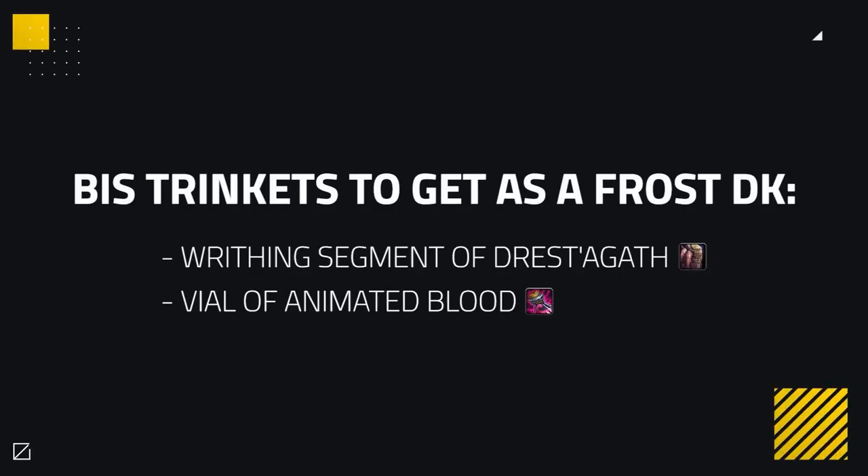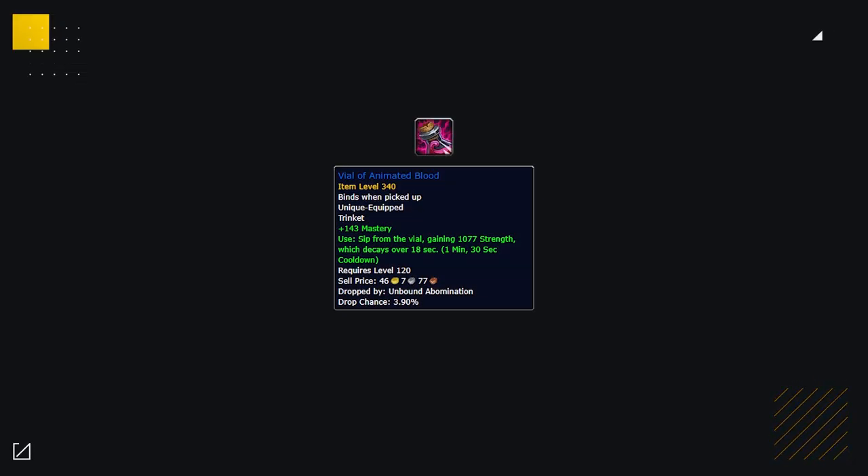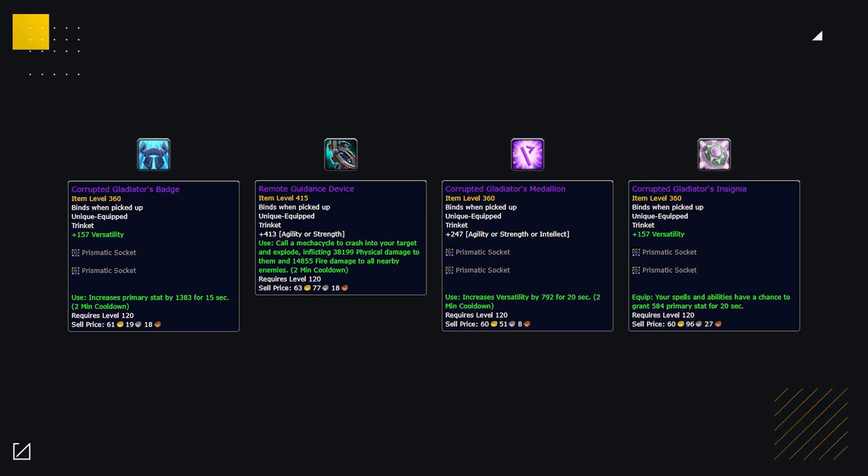As for Trinkets, things get a little interesting as you have tons of options. The best two Trinkets right now are the Drest'agath and Vile Trinkets, both from PvE sources. The Drest'agath Trinket deals an absurd amount of instant damage in a single-target situation that can be used during or outside of offensive setups to take down your kill target. Vile of Animated Blood gives flat-out Mastery and an on-use effect on a 1.5-minute cooldown, giving you more offensive setups with more pressure during deadly assaults. Outside of these two, you could use other on-use Trinkets like the Badge, Bike, or Medallion, followed by the Insignia for increased pressure during your goes.